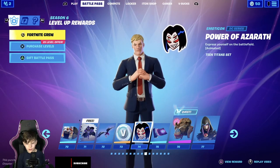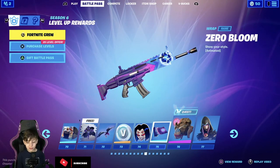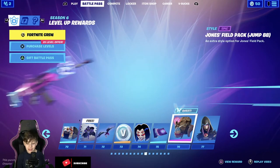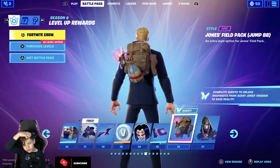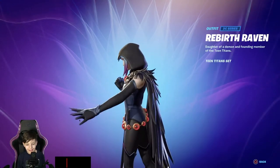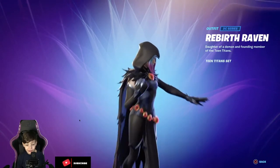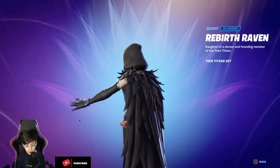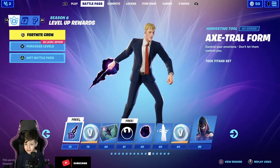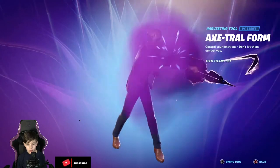Then emoticon, DC series — oh that looks sick, that is so sick guys! The zero bloom — that's really cool. Okay, we got another style of the Jones field pack. That looks sick — that's the Raven, wow, DC series. Wow. This pickaxe is sick, bruh — what! That's really good.